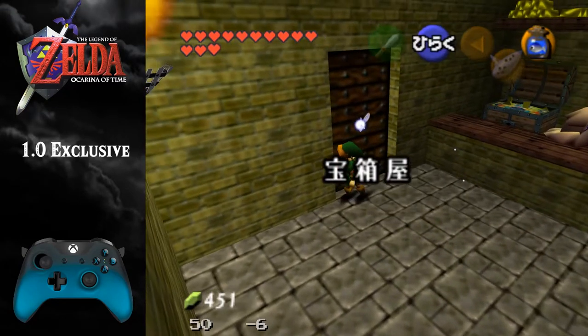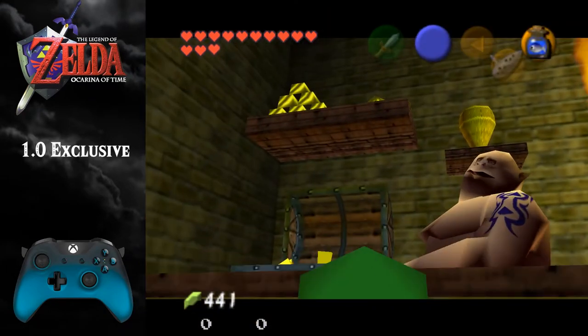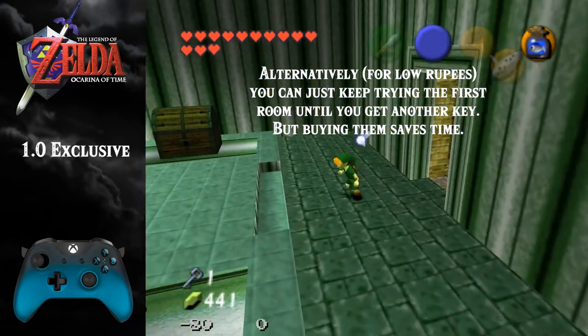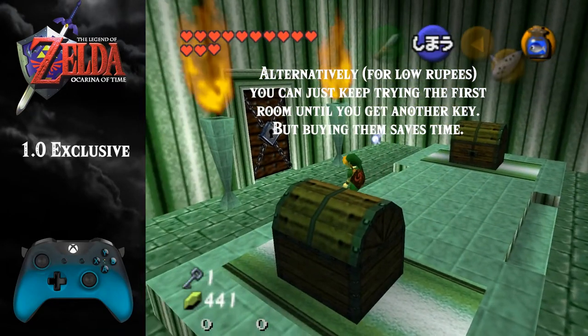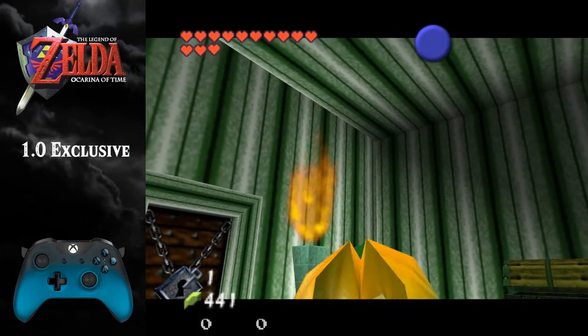Now you'll see this door is still unlocked. And we can buy another key from the dude. Not only do we have the key to get through that door, but you have another chance to get a key in this room, since it's reloaded.